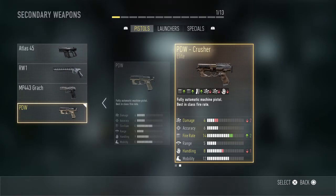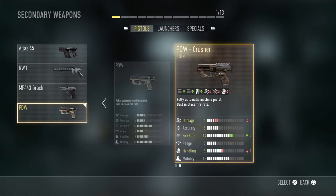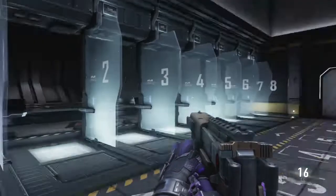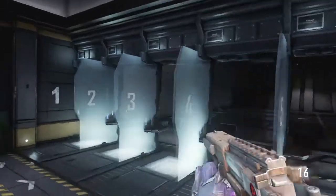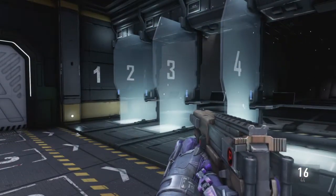Look at the stats. It only has four damage. The fire rate goes up two, so it's basically the same as normal PDW. But then it gets rid of handling, and it puts more in the magazine. It really doesn't do anything except lower the damage — you have a fast fire rate but it takes down the damage.